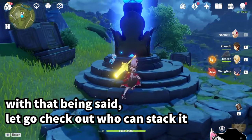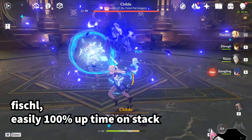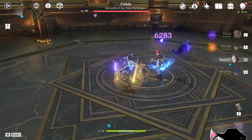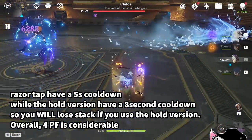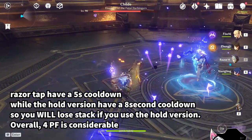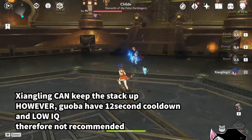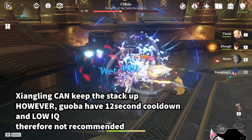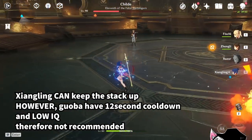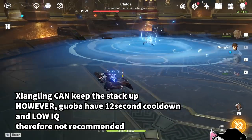Let's talk about the stacking part — who can stack and who cannot. Razor can keep the stacks up 100% very easily, no question. Razor has a 5-second elemental skill cooldown, which makes stacking possible; however, the hold version has a cooldown of 8 seconds, meaning you will lose stacks if you use the hold version for energy regeneration. It is possible to keep the stack up on Xiangling because Guoba hits 4 times, however it has a 12-second cooldown, and with Guoba's AI it's kind of hard to keep the stack up — so it's not recommended on Xiangling.